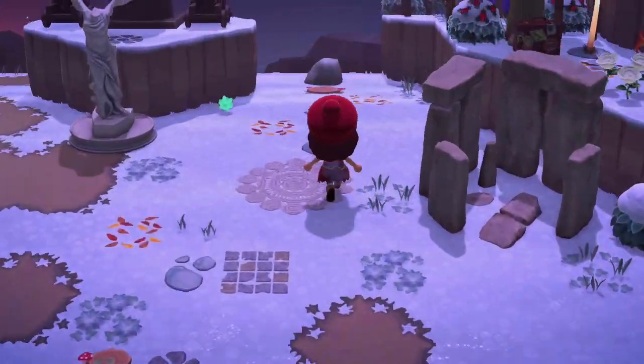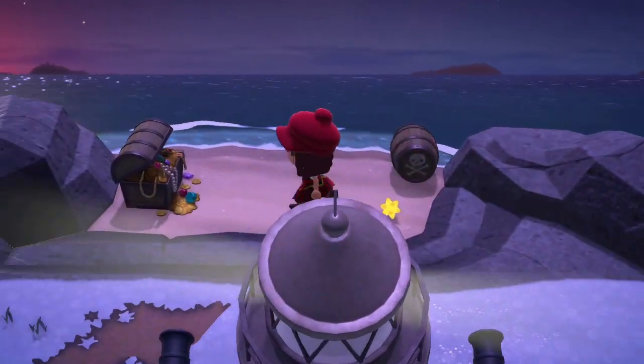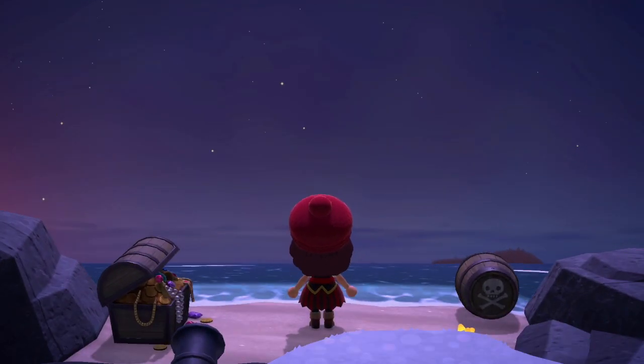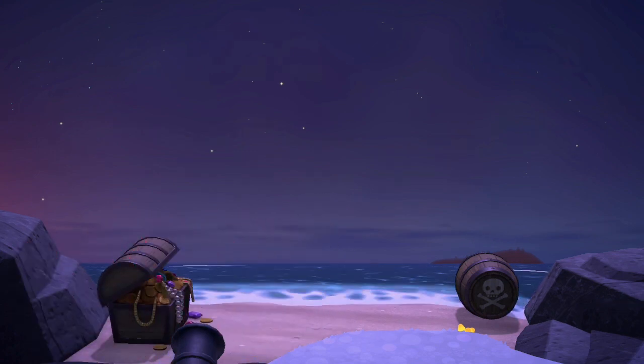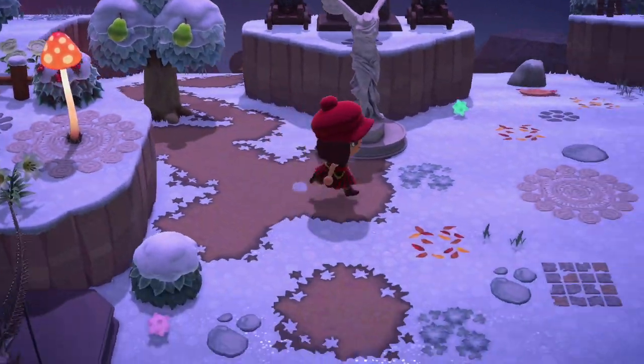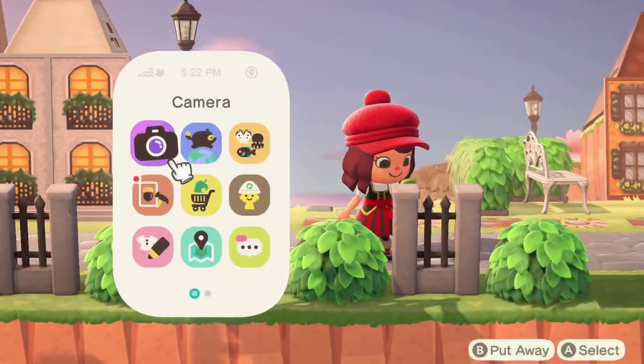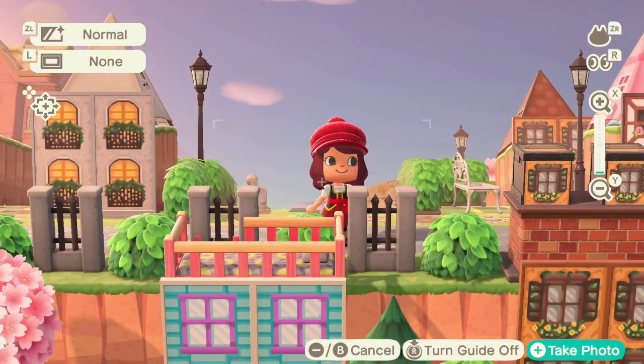I like how the star fragments are just dropped here randomly — they look so good. I didn't actually realize that the pirate's chest right there has coins kind of spilling out of it — great little detail. All right, we're off to the fourth island, this is called Oleander.